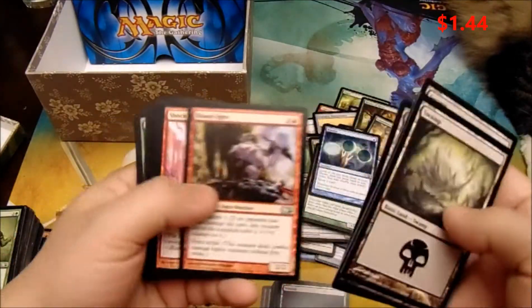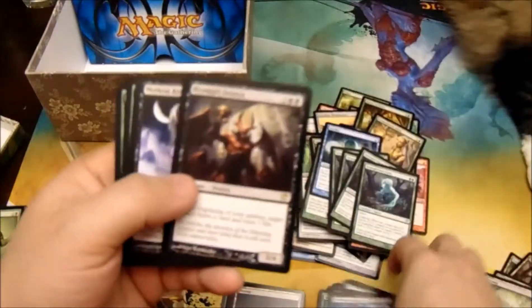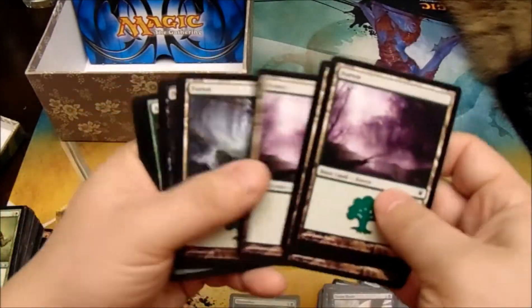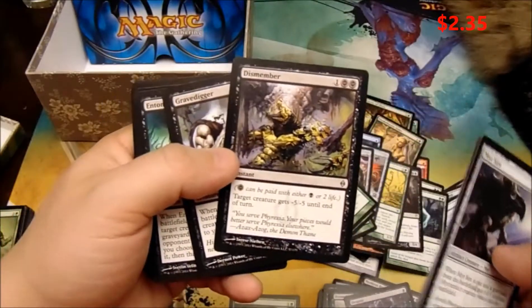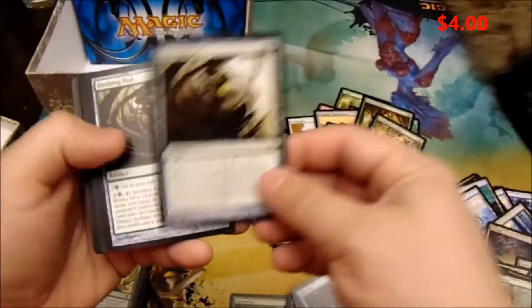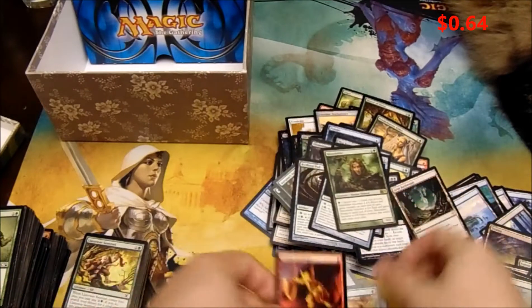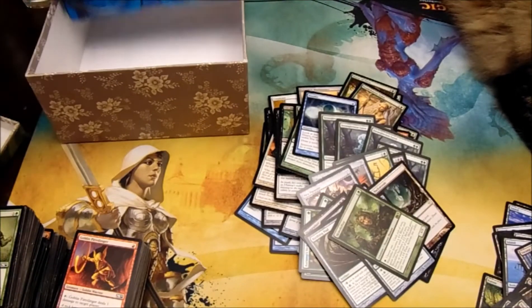Ponder. That's a rare — Blood Gift Demon. Hex Parasite. Dismember — that's good. Solemn Simulacrum — nice. Two Birthing Pods. Skin Shifter. What's in the box?